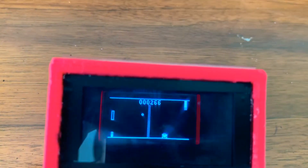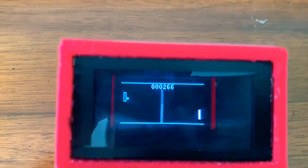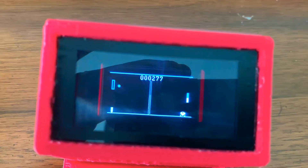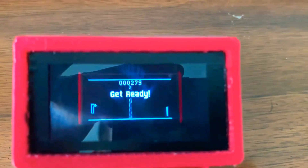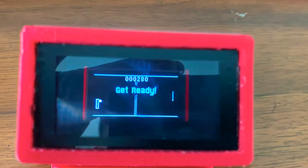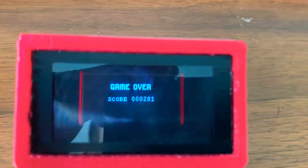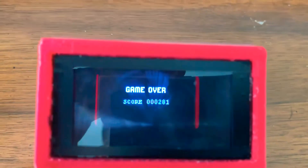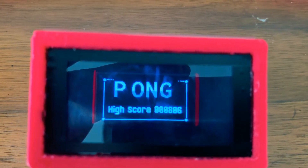I'm gonna just lose all my lives to show the game over screen. The thickness of the paddle represents how many lives you have — you can see it getting thinner. The computer is serving so I'm just going to avoid it to lose. Now I'm on my last life. Game over. Score: 281. I did not hit the high score — the high score is 806.